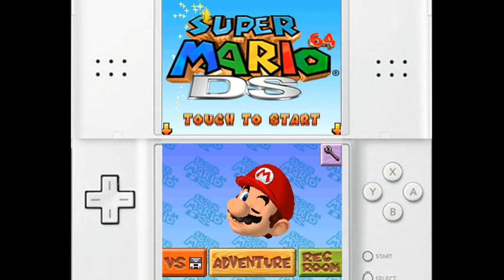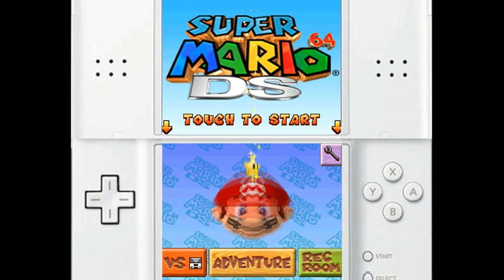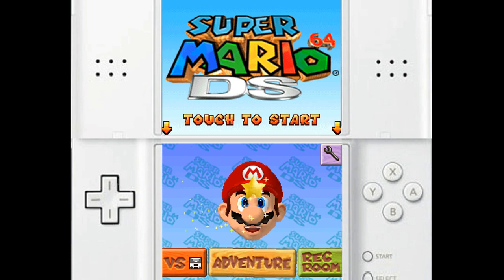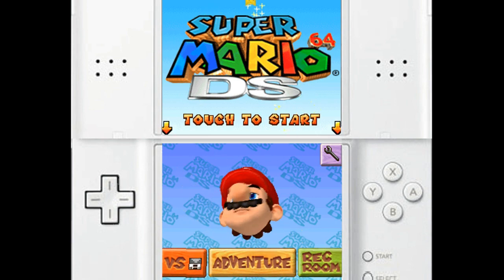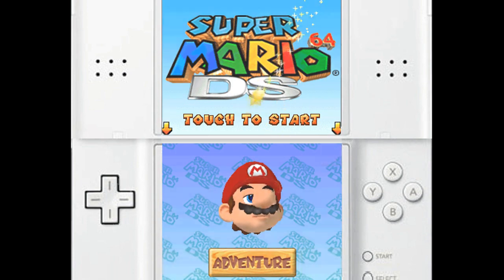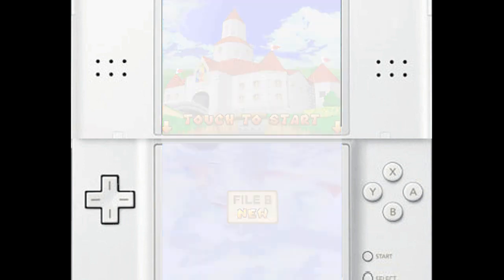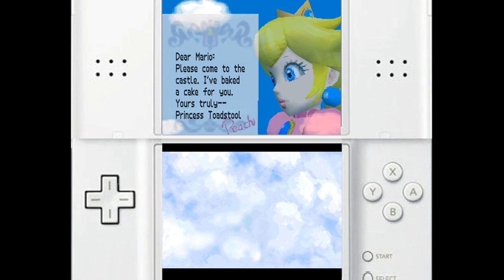Happy new year everybody and welcome to my new walkthrough of Super Mario 64 DS! What a revolutionary game this was — it was actually a launch title for the DS. This will be a fun walkthrough, and hopefully you guys will enjoy it. Let's start the adventure with file B — B for Bradley. Dear Mario, please come to the castle. I've baked a cake for you. Yours truly, Princess Toadstool Peach.